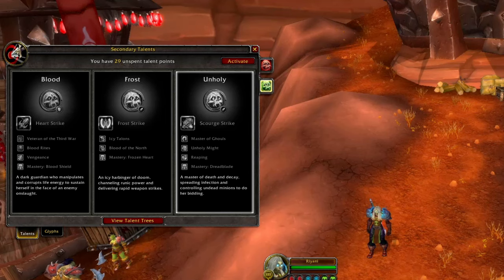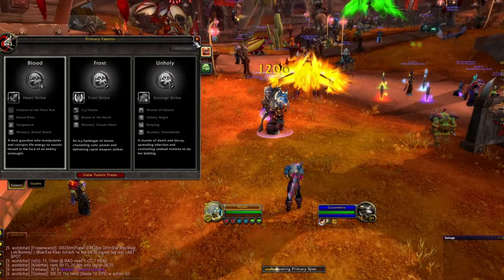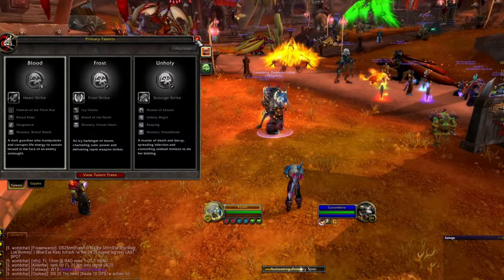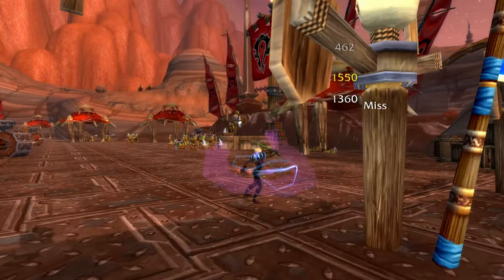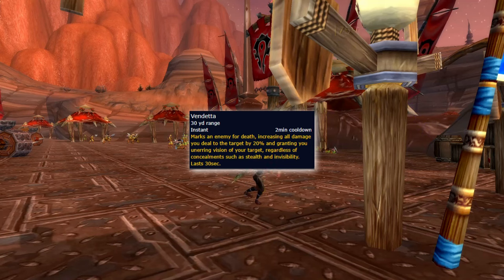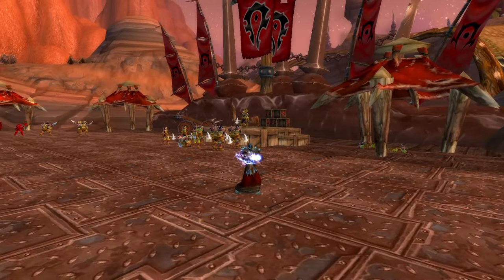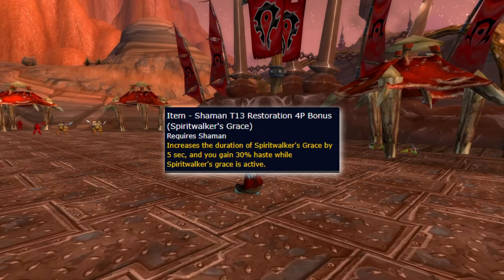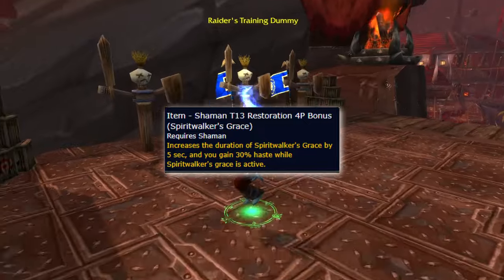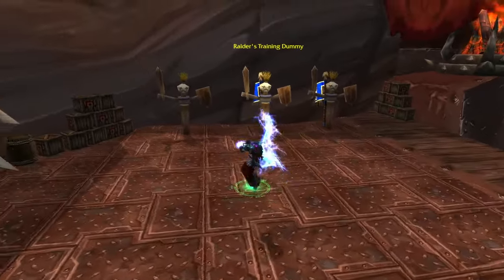Are you a Blood Death Knight looking to have a Frost offspec? Tough luck. Every serious Death Knight will have an Unholy offspec so they can pop Unholy Frenzy on someone other than themselves and then swap spec right before the pull. Same with Rogues who can pop Marked for Death from the Assassination tree and then swap to Combat or something. In tier 13, Elemental Shamans and Enhancement Shamans will have access to the tier bonus from the Resto gear, giving them a 30% haste buff while Spirit Walker's Grace is active — giving them an extra Bloodlust for 20 seconds on pull.